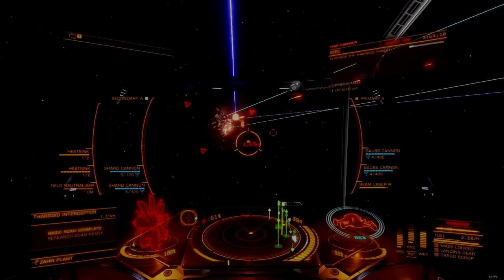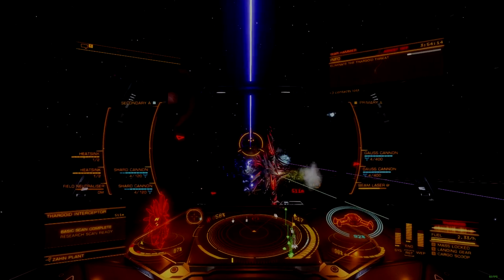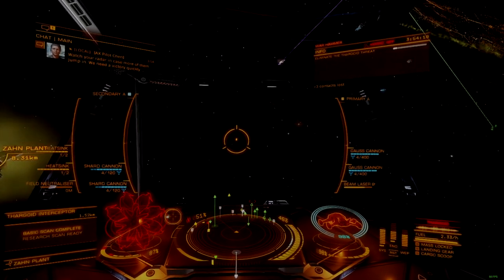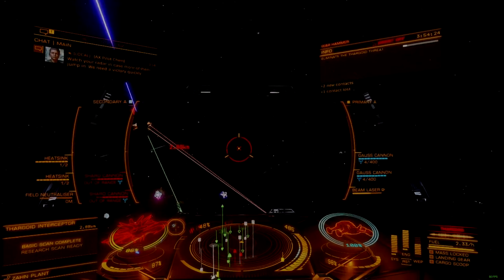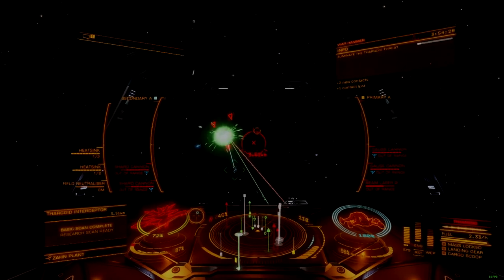The abundance of military-only optional internals are what gave the Chieftain its strong hull, but this comes at the cost of general optional internals, of which it has few compared to most other medium ships. What general optional internals it does have are adequate for itself and little more, making the Chieftain a poor support ship.